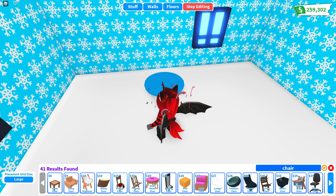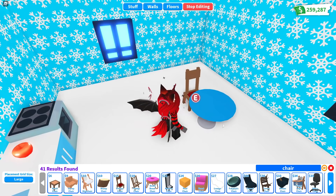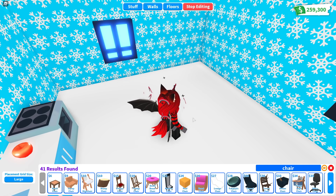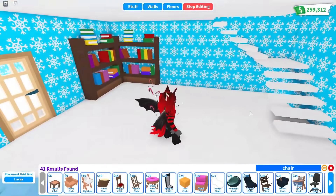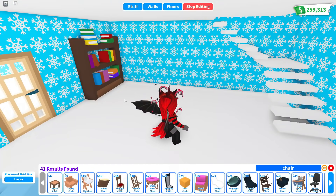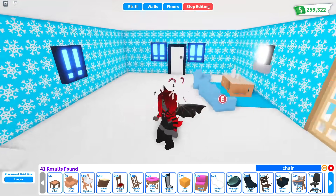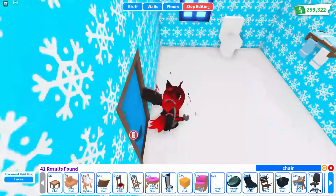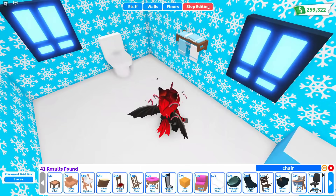This is one of the cheapest chairs. Let's go ahead and use that one. We only have 30 left. I don't think we can have a table to sit at, actually. We're just gonna have to leave that. And maybe only do one bookshelf. Let's get rid of the bookshelf and just place one right here. But we did have some pre-existing stuff in here and I assume we're still allowed to use that.